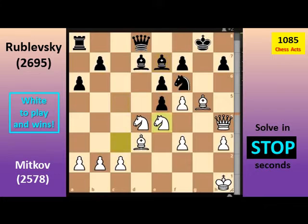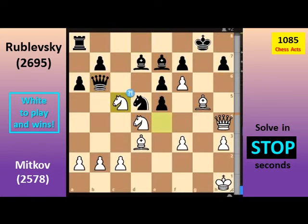Knight E4. Knight D5. F6. Queen B6. Knight C5. Queen takes C5. Queen takes H7 check.